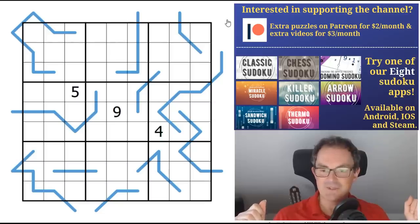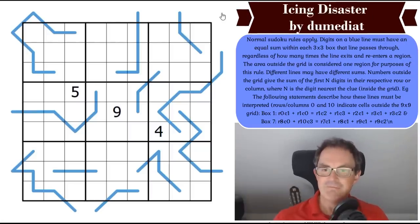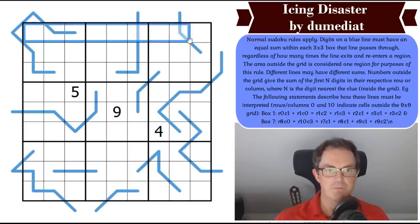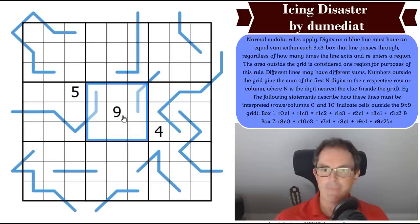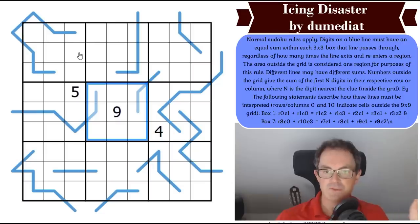Let's kick straight into the rules — this makes for a short intro today. Normal Sudoku rules apply: put the numbers 1 to 9 in each row, each column, and each 3×3 box once each. These blue lines are region sum lines. Digits on a blue line must have an equal sum within each 3×3 region the line passes through, regardless of how many times the line exits and re-enters a region. The area outside the grid is considered one region for the purposes of this rule, and different lines may have different sums.